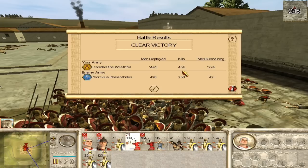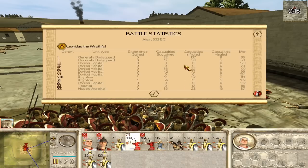Alright, so I had 456 kills and they had 258 — pretty good for a siege battle, actually. My Cryptia sustained quite a few casualties, but they were running around like crazy and they actually killed more than they sustained. So all in all, good job to them.